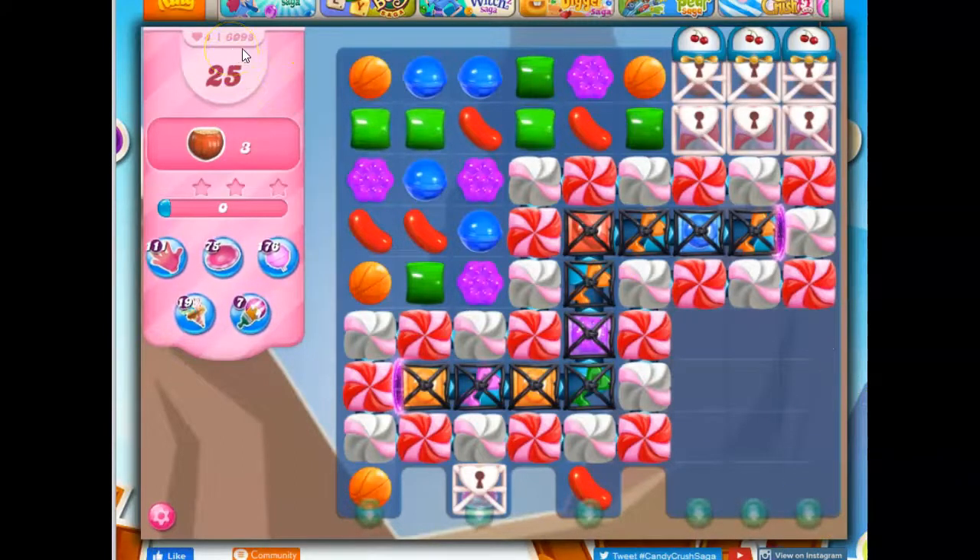Here we are on level 6098 in Candy Crush Saga, where we have 25 moves to collect three ingredients. They need to get here, so we've got a lot of blockers in the way, including the sugar chests themselves, and then we've got frosting in the sugar chests.